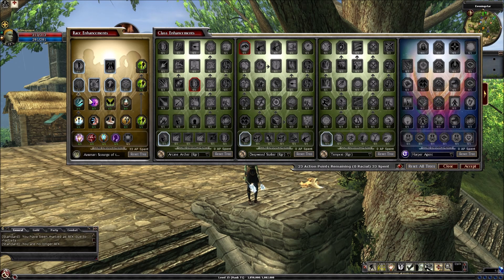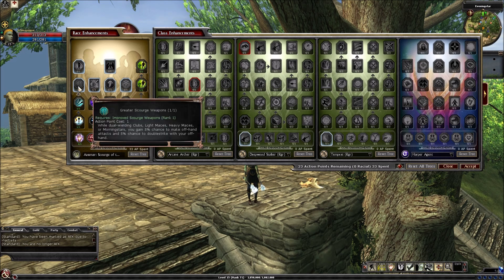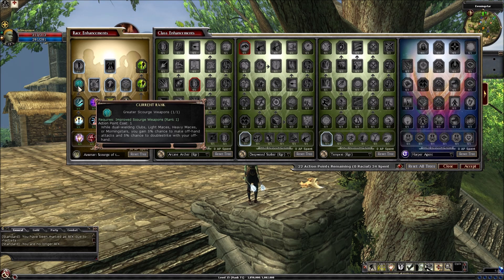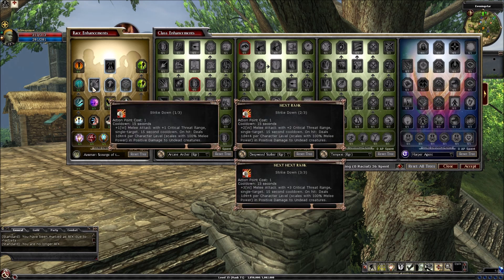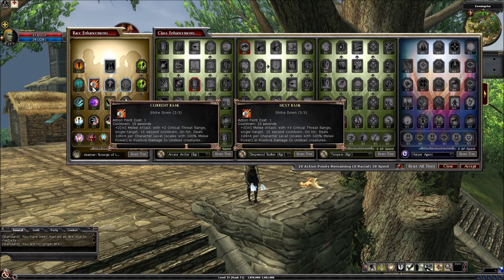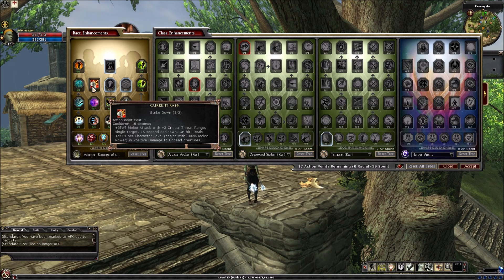Arcanum is the same as the regular Aasimar tree — you get up to 100 spell points and up to plus 3 spell penetration, great for casters. While dual wielding clubs, light maces, heavy maces, or morning stars, you gain a 5% chance to make offhand attacks and a 5% chance to double strike with your offhand. At the top we have clubs, light maces, heavy maces, and morning stars: you gain plus 1 sacred bonus to critical multiplier. Strike Down: plus 3 weapon melee attack and plus 3 critical threat range — single target, 15 second cooldown. Deals 1d4 plus 4 per character level, scaling with 100% melee power, and positive damage to undead creatures.